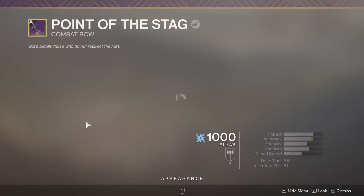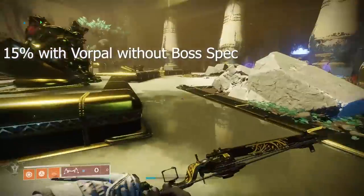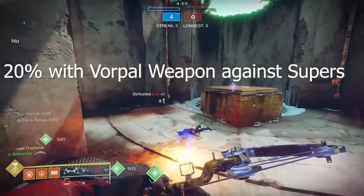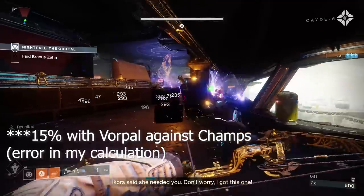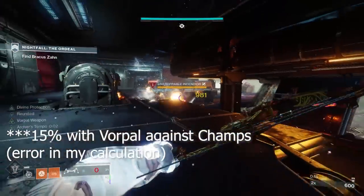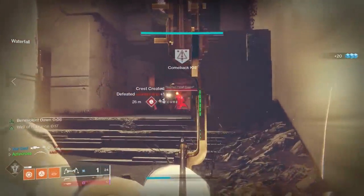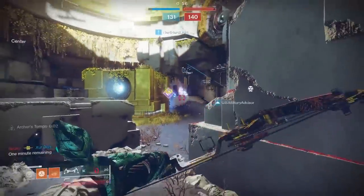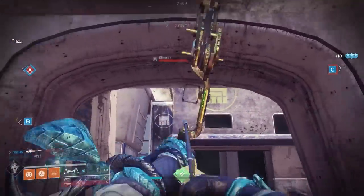Pretty much just about every yellow bar out there, Vorpal will do extra damage to them. For a regular enemy like Greg here, Vorpal Weapon was giving us a 15% increase in damage. Inside Crucible we gained close to 20% — about 19.8% extra damage with Vorpal Weapon. For champions, at least this Unstoppable, we were doing about 8% more damage with Vorpal Weapon. So just because this bow comes from Iron Banner, do not overlook it. It's got fantastic static traits combined with Vorpal Weapon that allows increased damage against champions and many other things in PvE. The only downside is we don't have anti-barrier rounds for bows, but there are other ways to stun champions through artifact mods, and during that window you could be utilizing Point of the Stack for that extra 8% damage against champions.